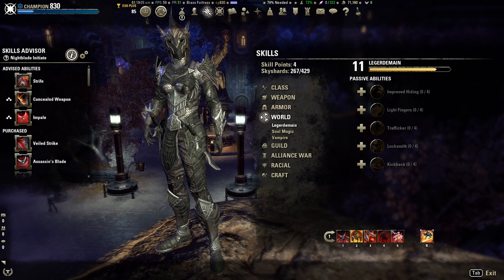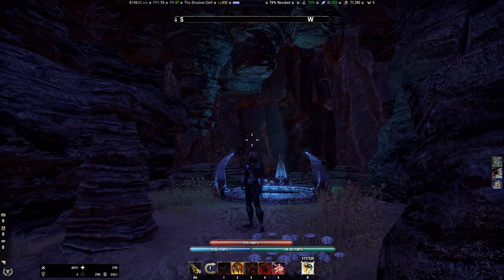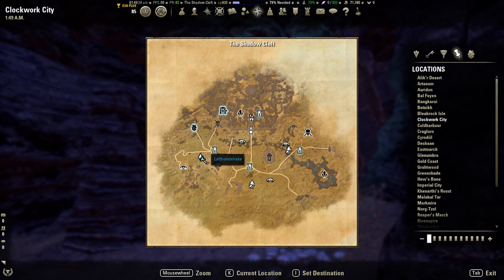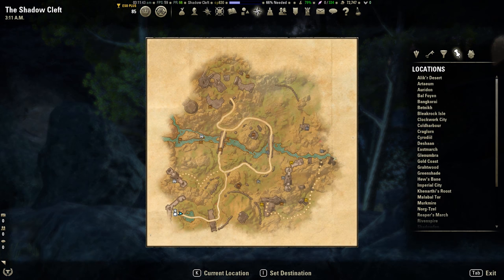Let's head on over to the area and I'll show you the route. Now this route is a little bit different from ones I've done previously in that we're not farming the Overland — we're actually farming a Delve. If I bring up my map, we're down here at the Shadow Cleft; it's kind of on the west side of the map. Let's head inside. This is what the Delve looks like — you can see there are these little treasure chest icons; these are all of the chests I'm going to be showing you.